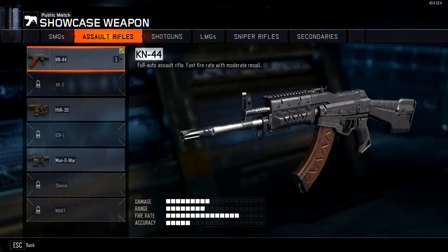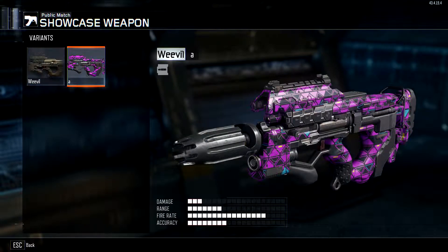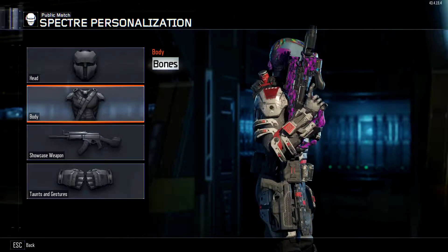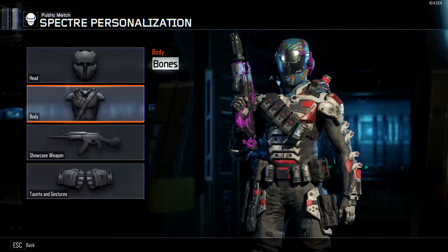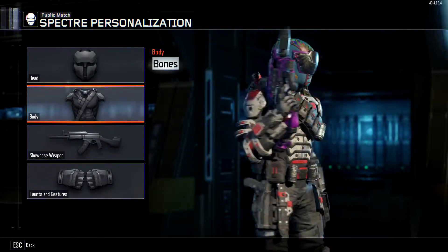We're going to go back all the way to our specialist, go back into personalized, and go back to our showcase weapon. You'll be able to see here we have one created already for the Decaying 44, but for the one we just created on our Weevil, we can now click over and there it is — the showcase weapon we just created. Click on that and now that's going to be our showcase weapon at the end of the round. Quick little tutorial — some of you may have already known this, but in case you didn't, there it is.